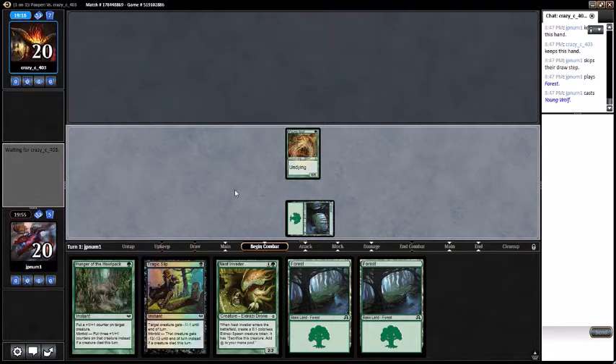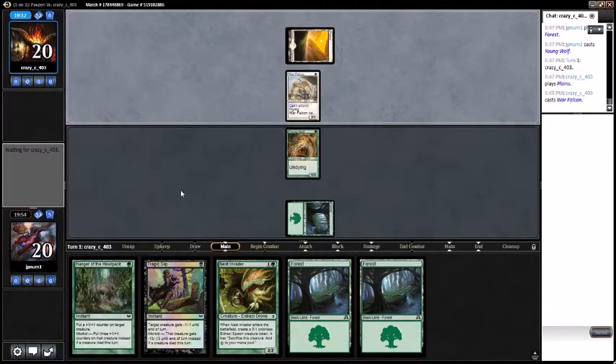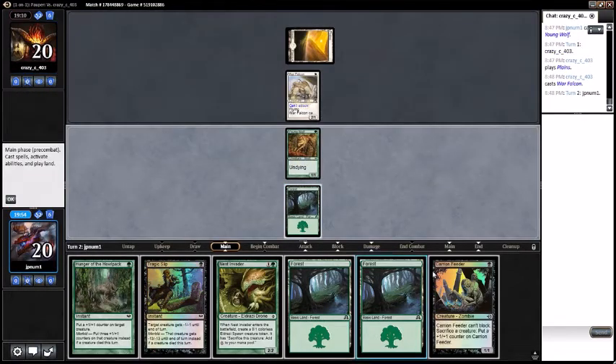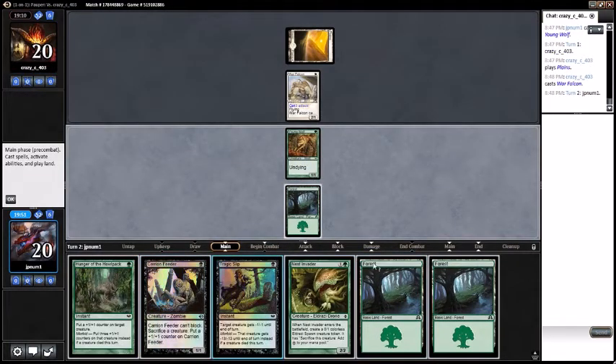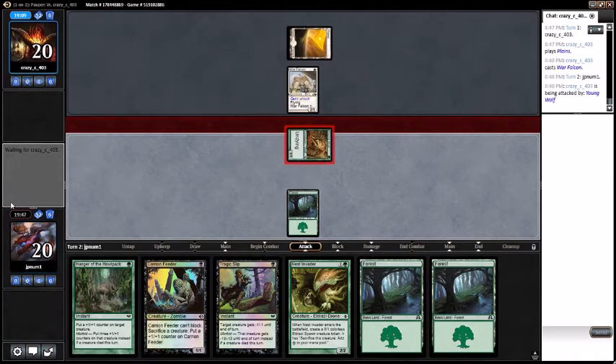We don't have to worry about Mana Tithe right now. Always with the War Falcon — oh that's gross, always the War Falcon. Are you gonna offer a trade, big man? No trade huh — interesting. Pass turn.